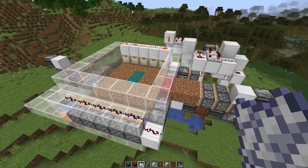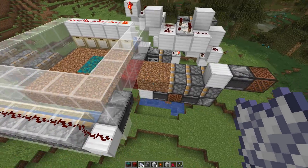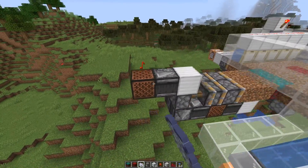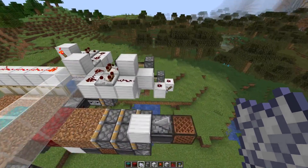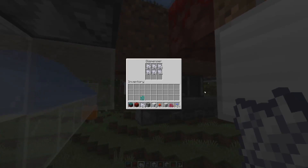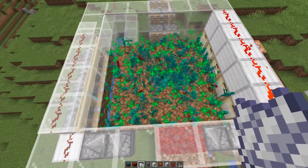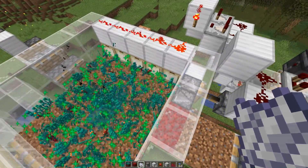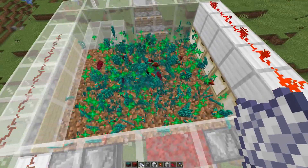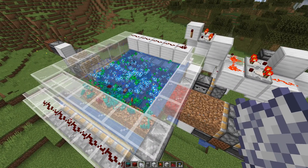Alright, let's check out the automatic farm. I added a switch so you can switch between crimson and warped mode. There's a triple piston extender that pushes in the crimson nilium from one side and another that pushes in the warped nilium from the other side. The bone meal dispenser is at the bottom and there are two nilium blocks on top that get shifted back and forth. We generate the plants, then move the blocks over so they pop off in item form, and do the same in the other position. Every four ticks we spend one bone meal and get quite a lot of items.